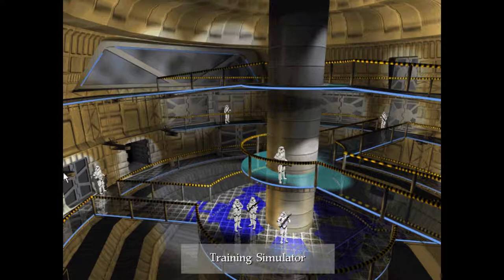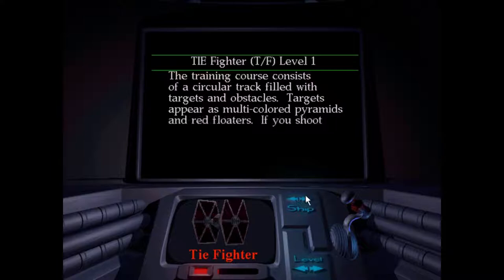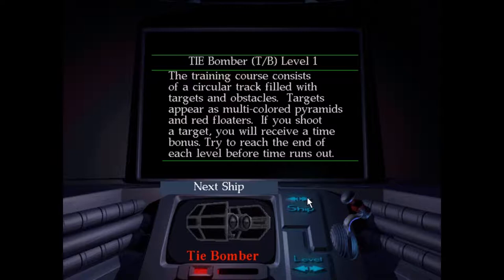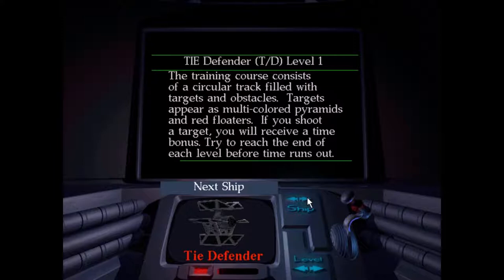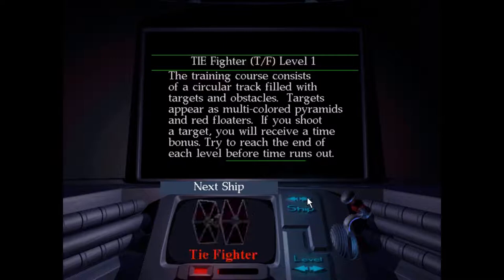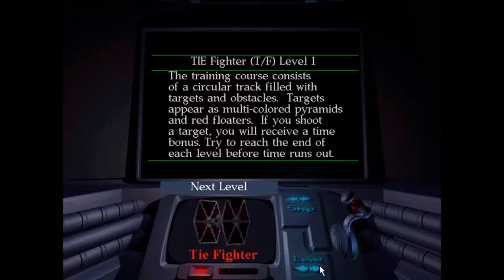Anyway, this is the main menu of sorts — this is a training simulator where you can go in and test out all the different craft that you're going to be flying throughout the game. So we've got TIE Fighter, TIE Interceptor, TIE Bomber, the TIE Advanced, which technically gets developed in the timeline of this game, Assault Gunboat, the TIE Defender, which is actually seen in a couple of games, the Missile Gunboat, and that's about it. You have different levels that you can test your ships on — it's mostly just going through rings and shooting stuff.